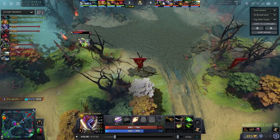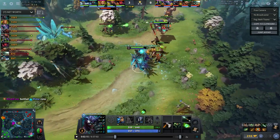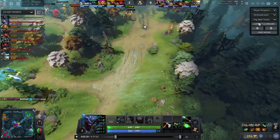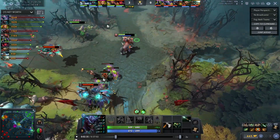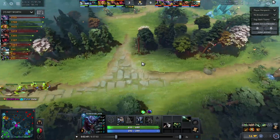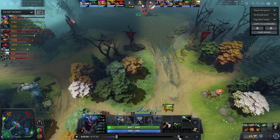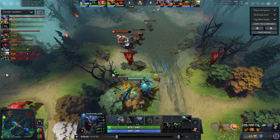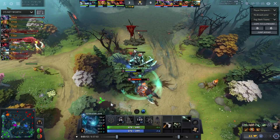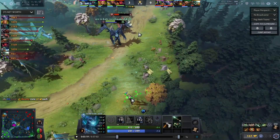I want to sit in lane, so I take Q — illusions don't help much against Centaur and Rubik since they kill them instantly with double edge or their W. The other thing is when can I be aggressive. As you can see they're pulling and this guy is at half HP. I have meta coming soon — about 25-30 seconds. I'm pulling too, making the enemies think about something else: 'I need to stop this pull.' Force them to do something.